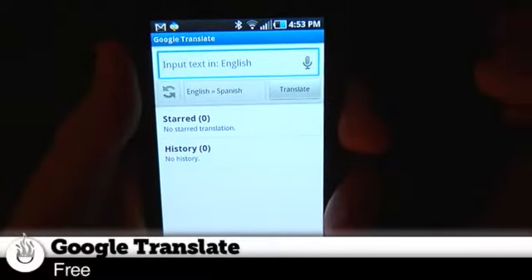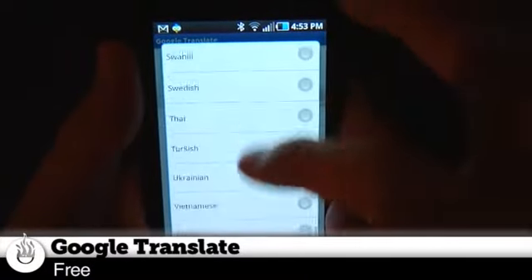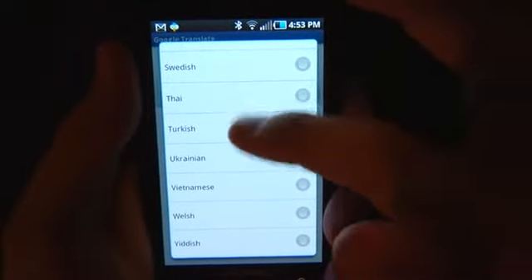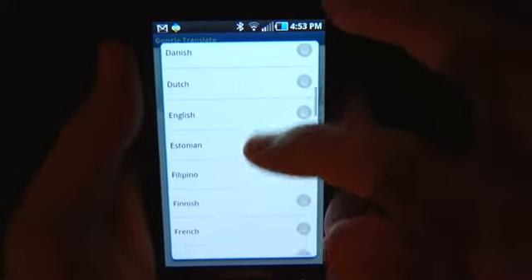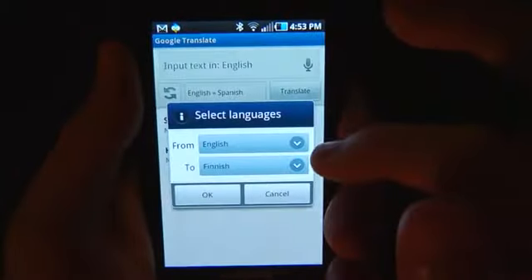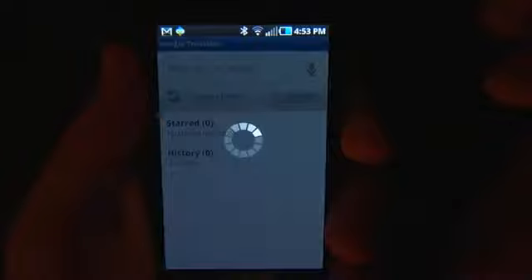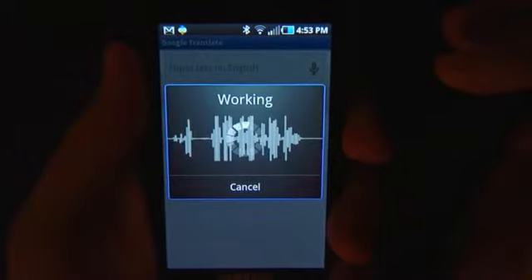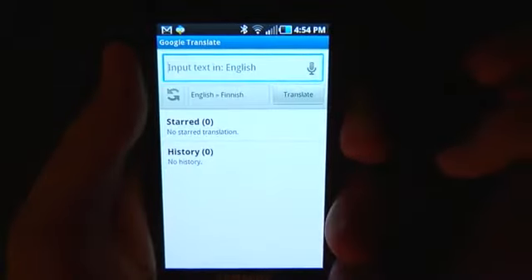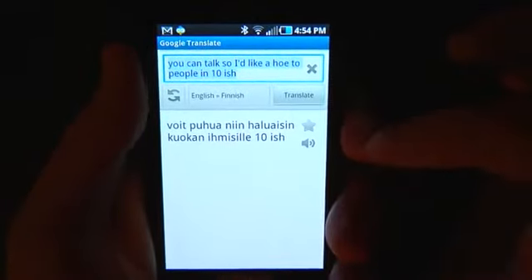Do you speak any foreign languages, Norm? I speak awesome. I don't think awesome is one of our choices here, but we can convert English to other languages. It's Babelfish — or the Universal Translator, depending on which fiction you want to believe in. I'm going to pick a language here. Finnish. The neat thing is, since it's Google, you can talk. So I'd like to say hello to people in Finnish. You can speak and it translates. That seems close enough. And now you can speak that.